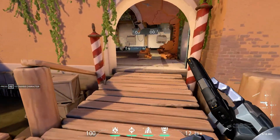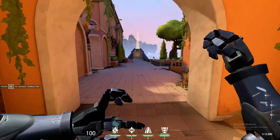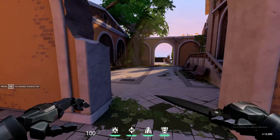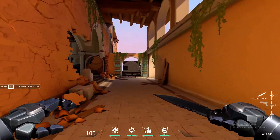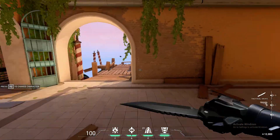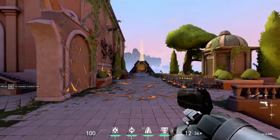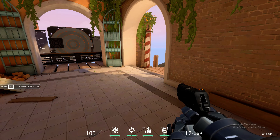That is Breach for you. He's an initiator, really really strong on the attacker side, whether initiating a push or preventing one with his Fault Line and flash abilities. Very strong agent — I would abuse him before he gets nerfed. Make sure to like and subscribe for more Valorant content, thanks for checking it out, peace out.